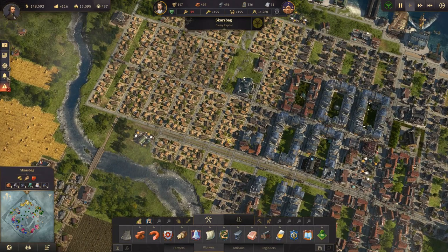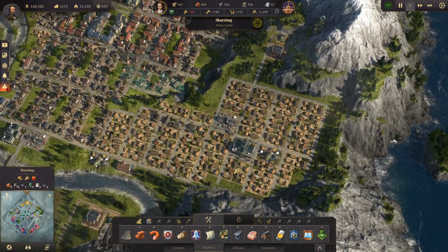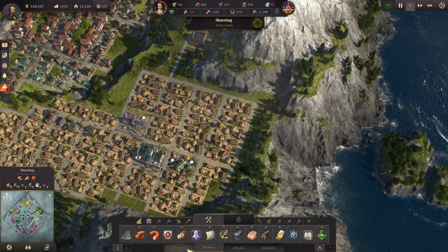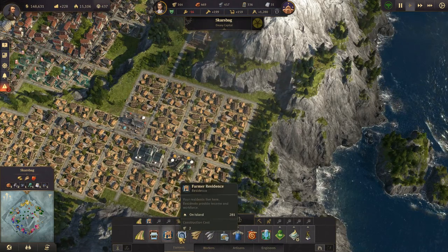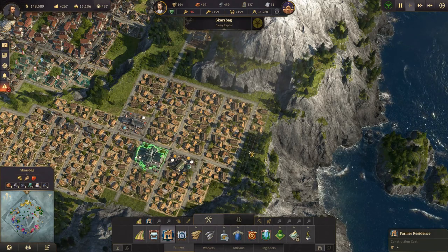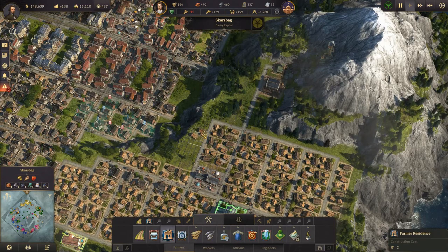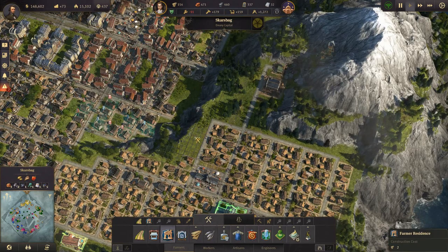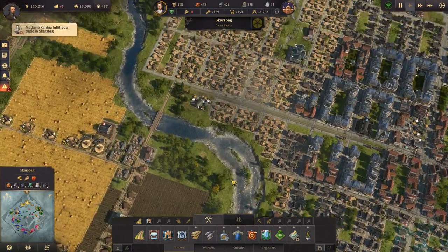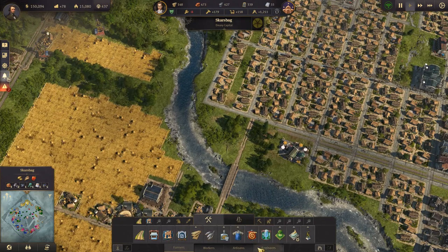We need some more farmers for some reason. Where can we put more farmers? I guess we could put some in over here. Let's just build some farmer residences - like so. That should give us enough farmers. Alright, back to the electricity.